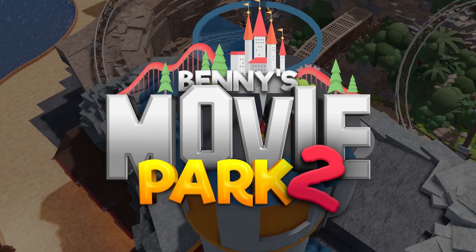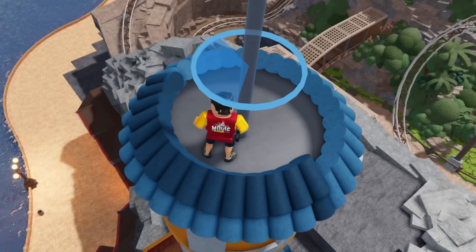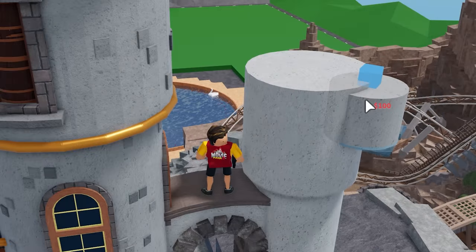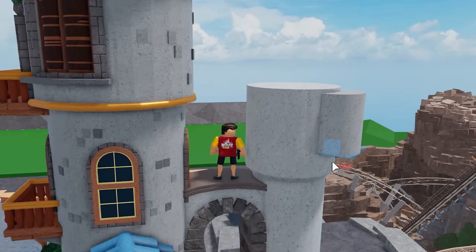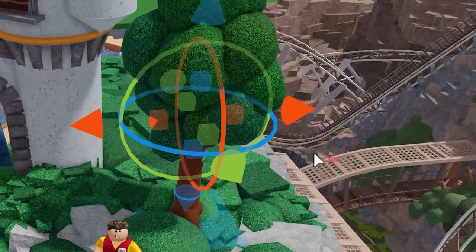Previously, I'm building Benny's Movie Park. And just like so, layer by layer, I will be adding a bunch of roof tiles. Right here, let's put some of these little plants to finish that off. I do want to have another tiny tower connected to it right here, something like that. Now let's get a tree and put it on there.